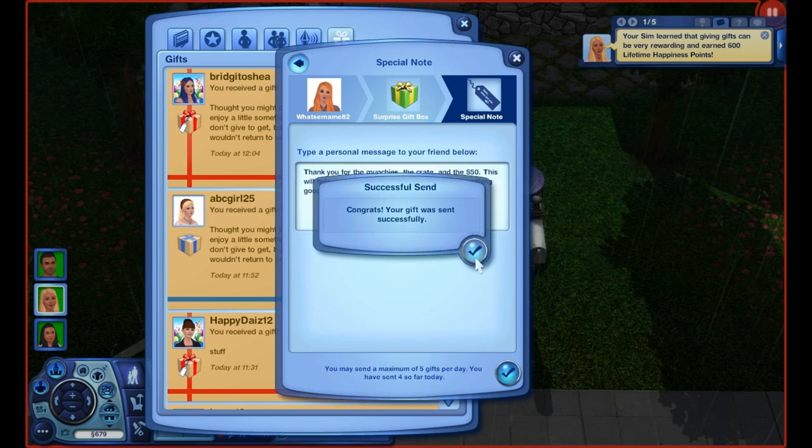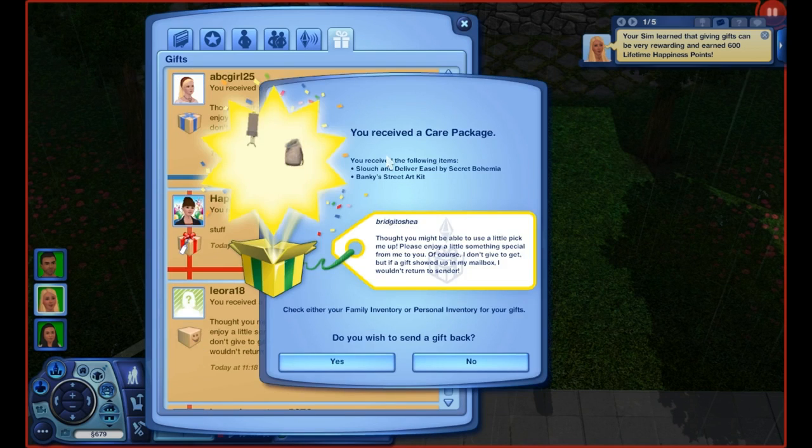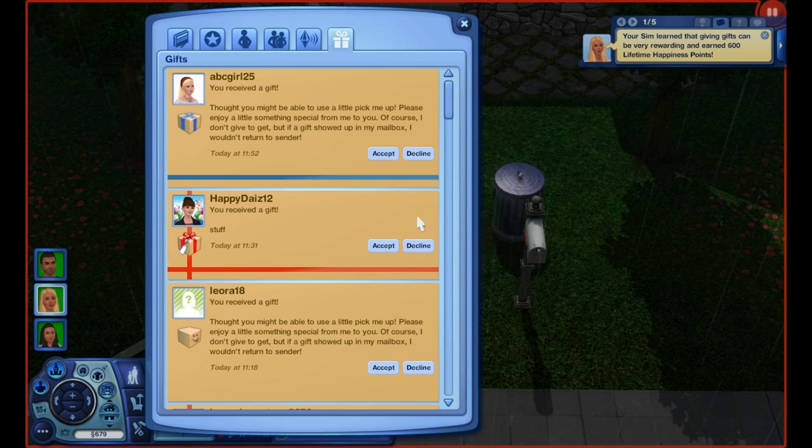From Bridget O'Shea — we have the slouch and deliver easel and the street art kit. I'm going to have to make a note to make sure you get something next time, because every time I get to you I always run out of my gifts. I'm really sorry. I do wish we could send more than five, and I hope that if enough people say something they'll up the limit.